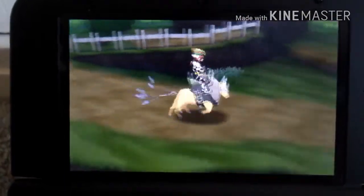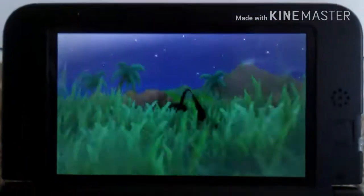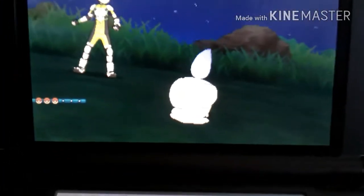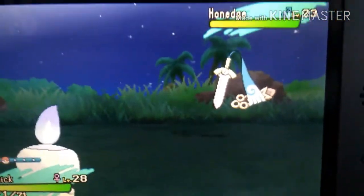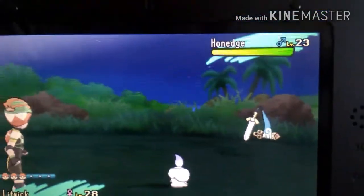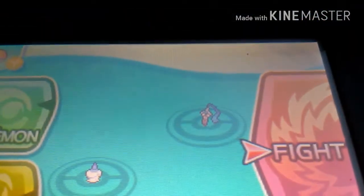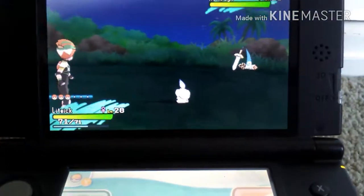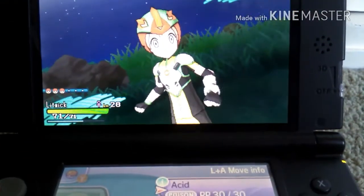Now we're in the Akala Outskirts. This might be... let me just check. Yep, this is the Honedge. This looks like an island form of Honedge, because I have the other version of the game, and this does not look like the Honedge that I have. If you look at the bottom, that's a very different Honedge to the one that's up there — see, that's different to that. So yeah, this is a different Honedge, and this is level 23 while the other is level 28.